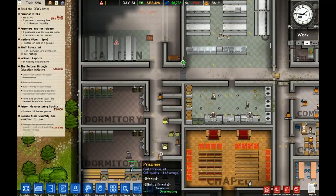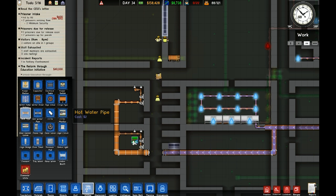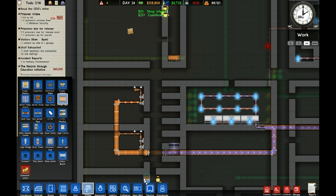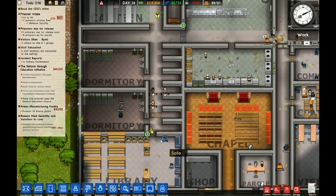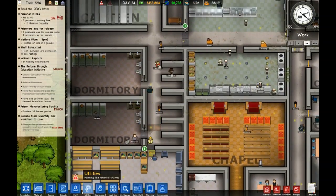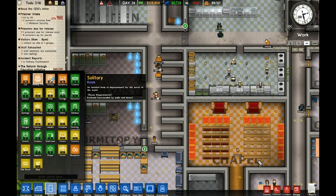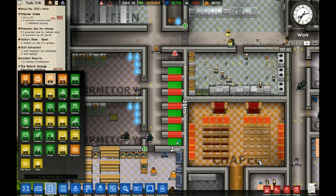Let's just put a regular door in here for right now. Why does it still say that it needs water? Why did we not connect this up? I do not know. But look — the minimum security guys are already in the cleaning cupboard. They've already got jobs. That's pretty nice.